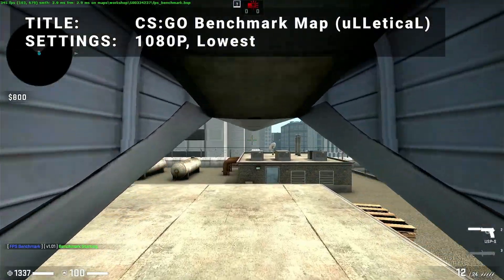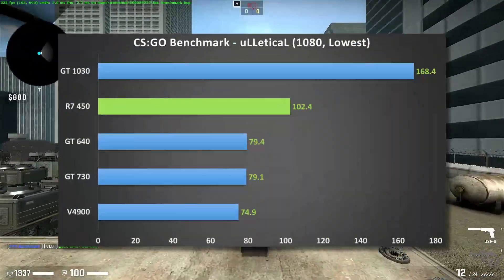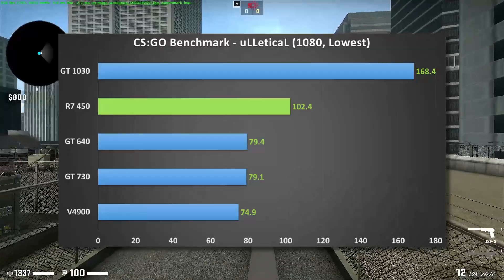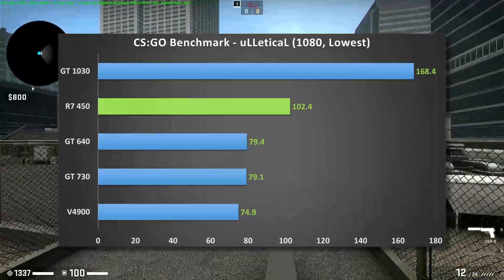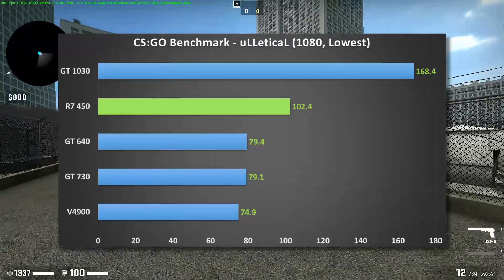For the next test, it's the CSGO benchmark map running at 1080p and the lowest settings. Results here show the GT1030 once again leaping out far ahead in frames per second. The R7450 holds onto a strong second place, while the rest of the pack bunches up in the mid to high 70s.